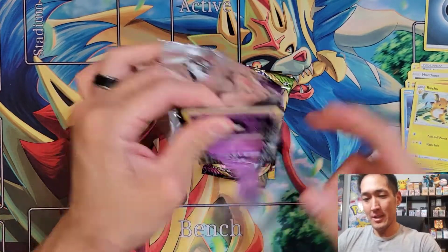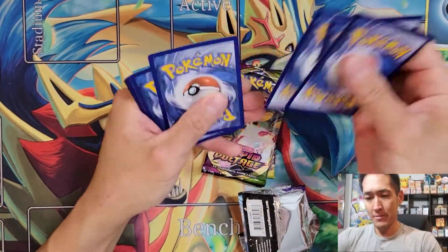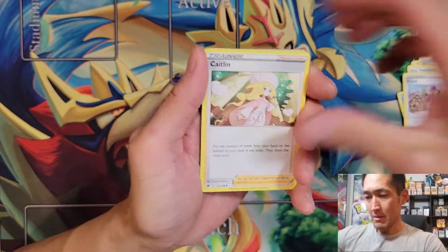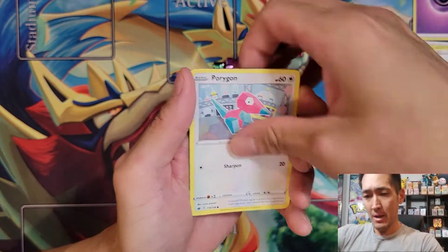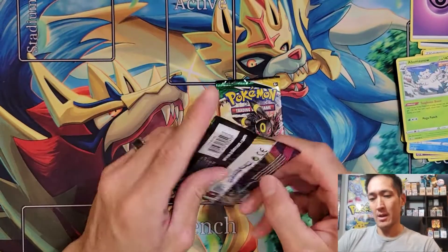Next up is Chilling Rain — we're going to blow through most of these packs since none of these are brand new. Chilling Rain booster pack pulls: Psychic Energy, Peony, Caitlin, Lucky Energy, Gastly, Ladybug, Araquanid, Swirlix, Sneasel, Drizzle, and then Abomasnow Non Holo.